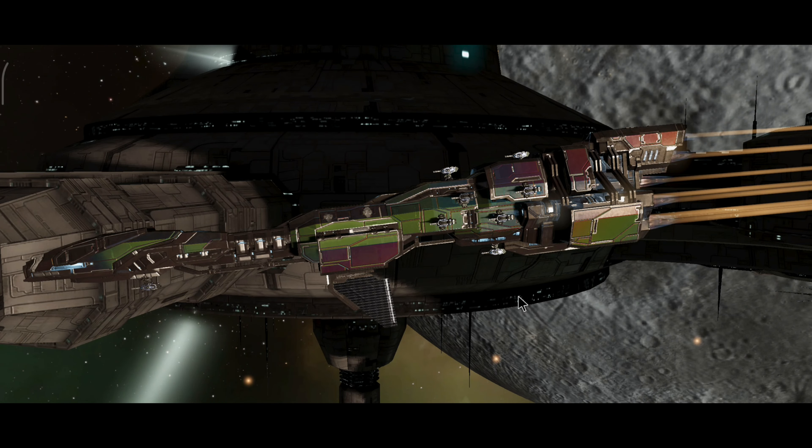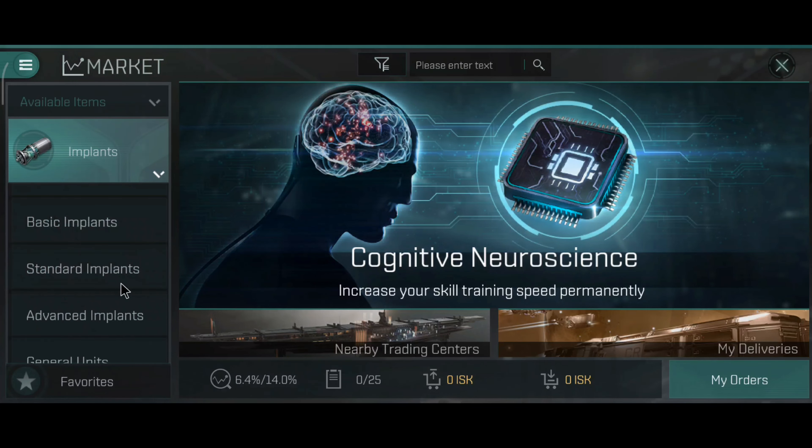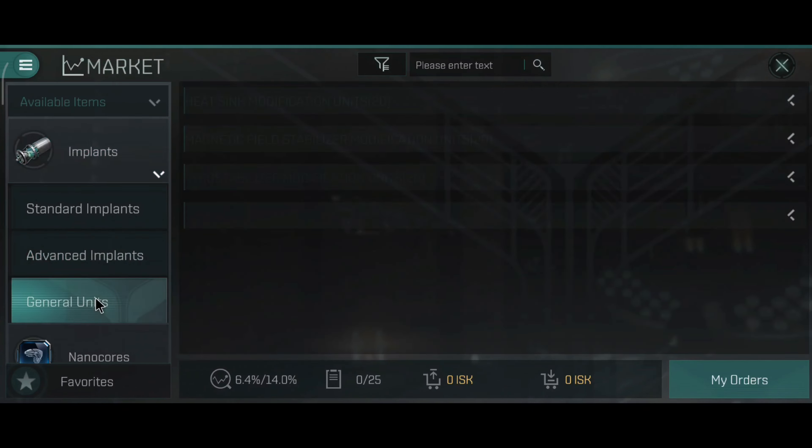I'm personally really, really happy with a build like this. Although if I plan to fly this ship like the Vagabond, then the ship will probably remain an active shield tank with a tracking computer active. You can actually enhance the effects of the tracking computers, shield extenders, and shield boosters by using the general units — because nowadays it's easy to obtain the implants.